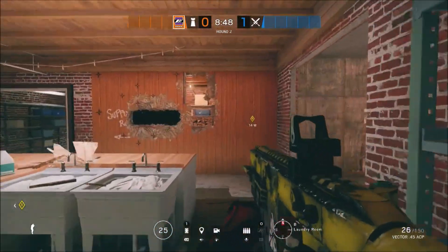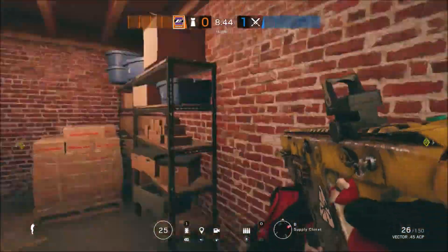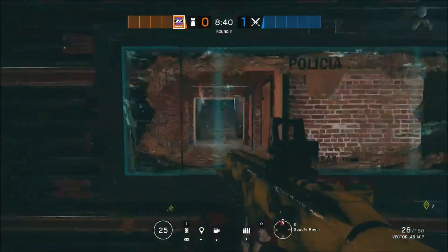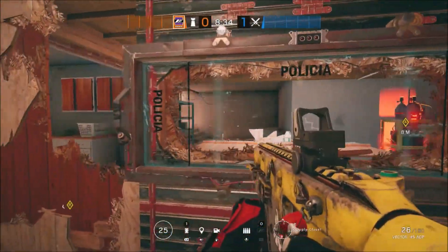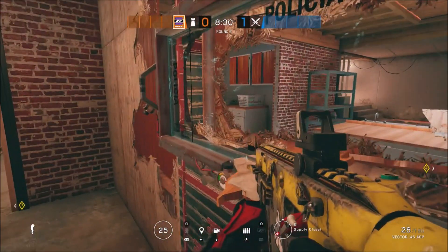After you've done this, in a match situation, once Mira has used her C4, she will swap positions with Mute, who will be playing further back in Supply, and take up position on this Mirror Window — ready to use her gun instead of her C4. And then of course Mute can use his C4 onto the washing machine.